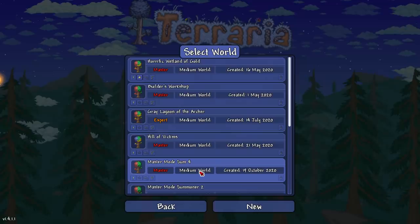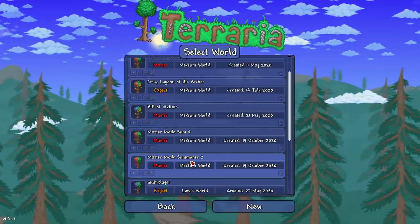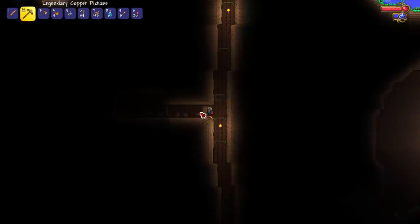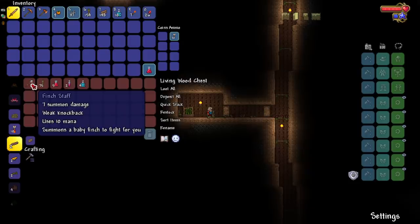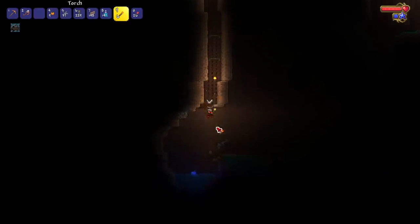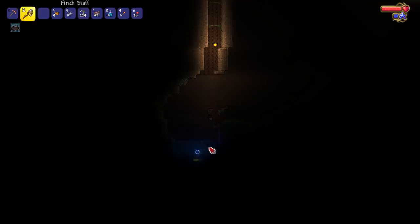I made four worlds. The second had a finch staff but the world was garbage. The first and third didn't have one, but the fourth had one instantly. I'll try to list the seed if possible. Boom, our finch staff — yes sir, we can actually play the game now. I'll take the living loom. Coming down here, we want to get our bestiary up because it only takes 10% to get our first whip.